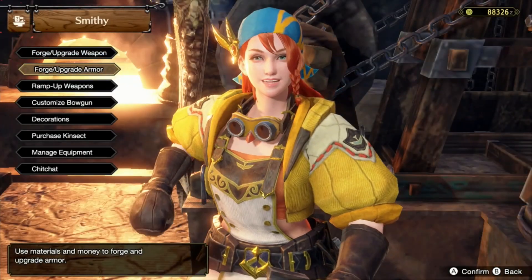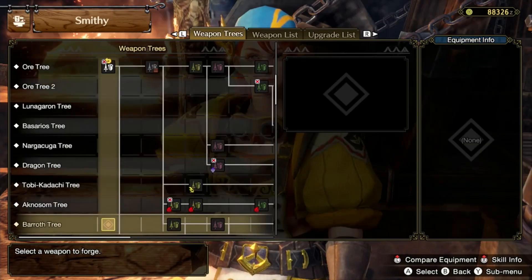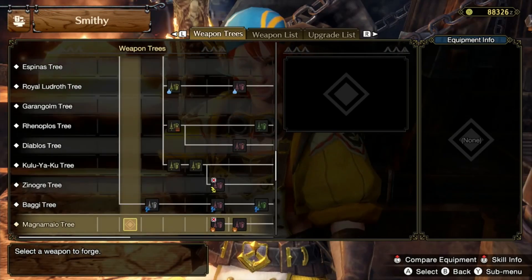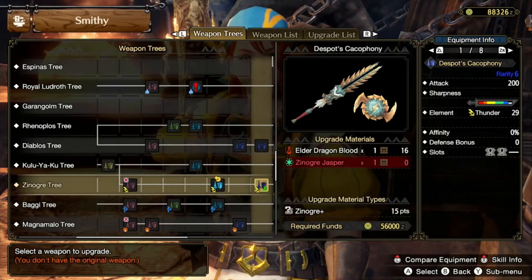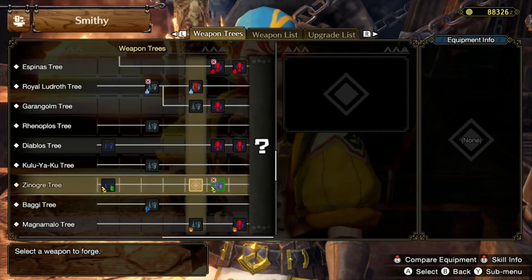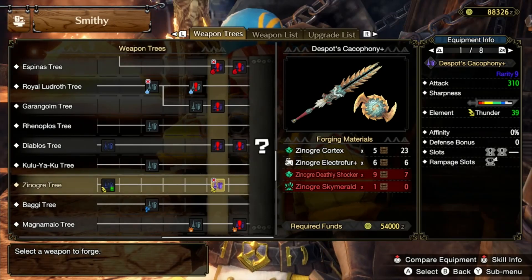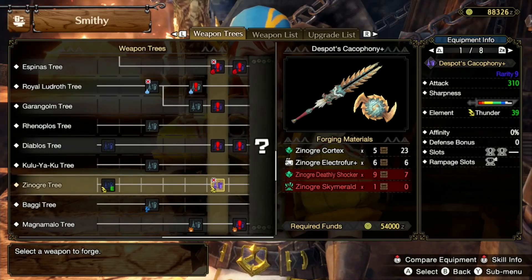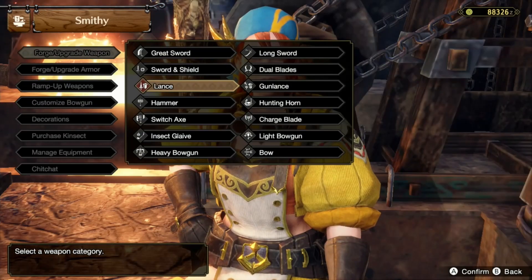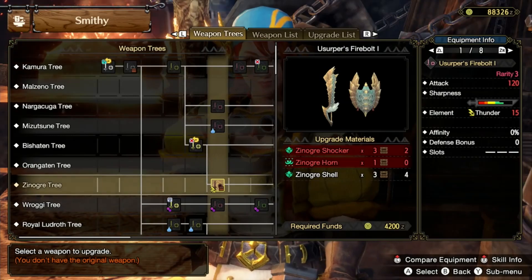Let's check in with the Smithy to see if I can craft more of my weapon. We'll go to forge/upgrade weapon, go to lance, and check. I'm at the end of the Nargacuga tree already. We already got the Despot's Cacophony and have the equipment. We don't have enough for the Nargacuga Deathly Shocker and the Zinogre Skysplitter - we need those to get the Despot's Cacophony Plus.